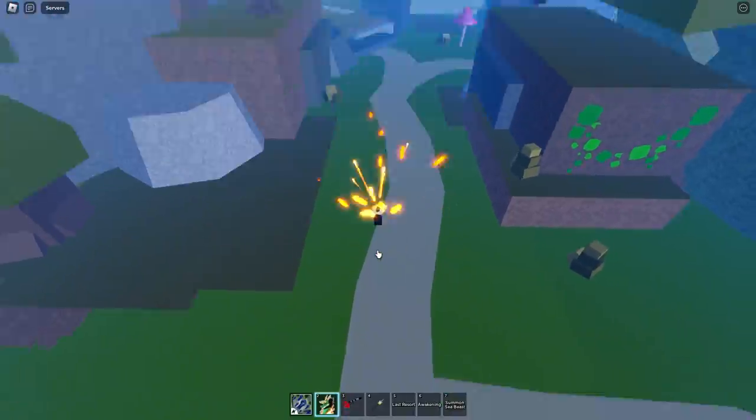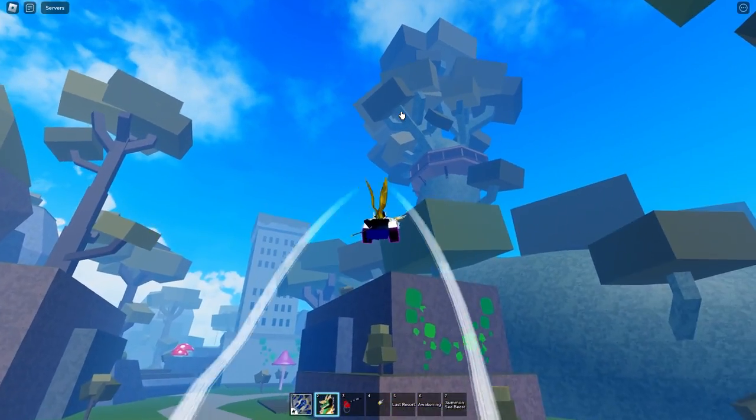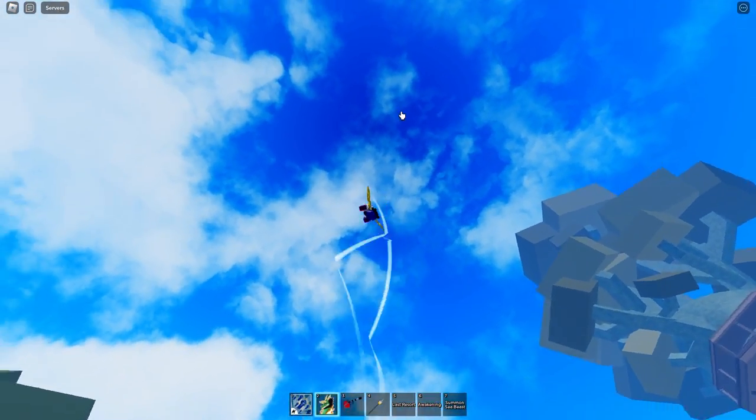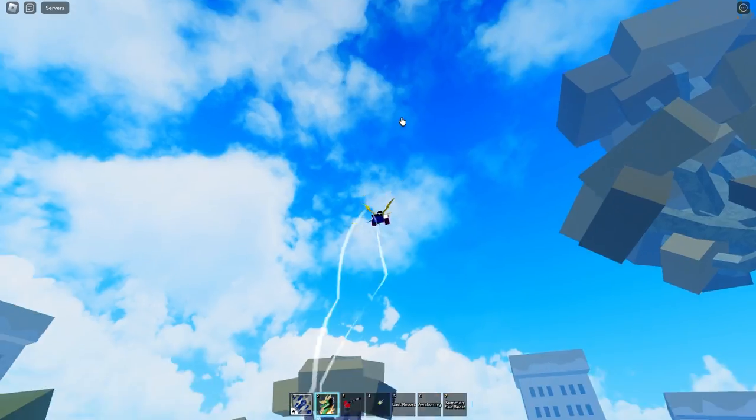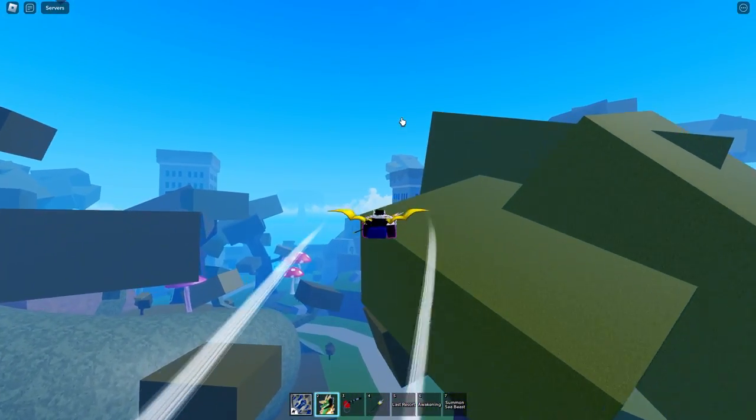It doesn't work when high in the air. The fourth move: Dragon Flight. It is just a mobility move that lets you fly forever in the direction of your mouse. It is relatively fast and can be used to get away from enemies by flying straight upwards while dodging moves.